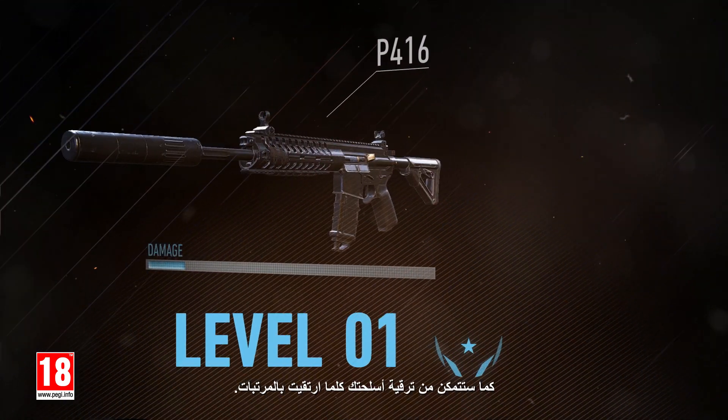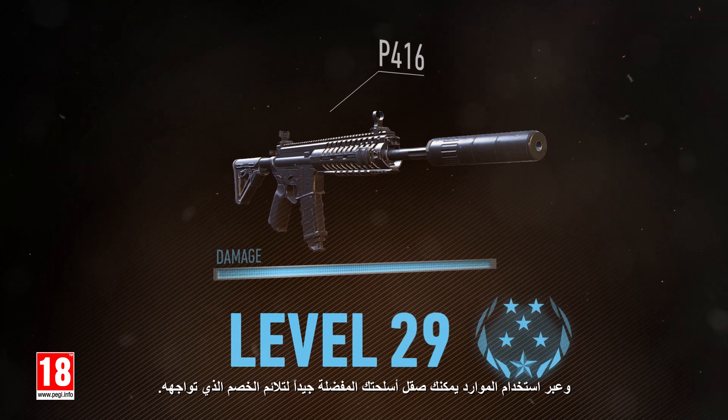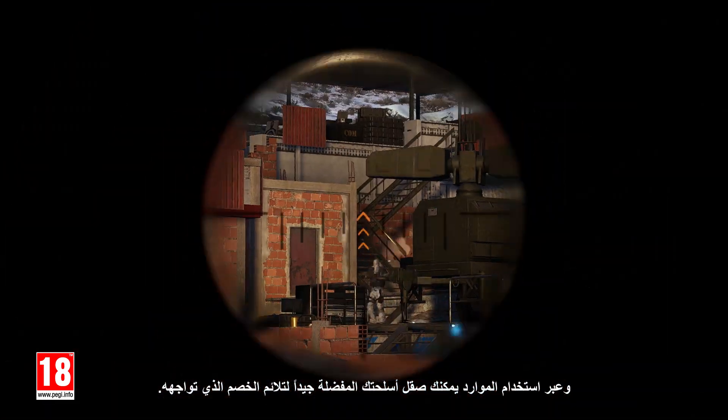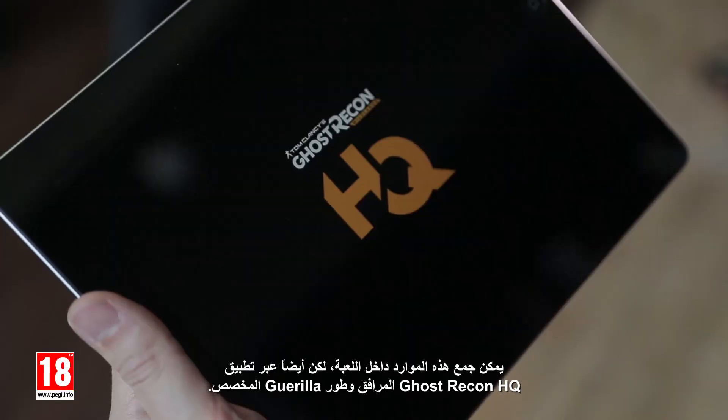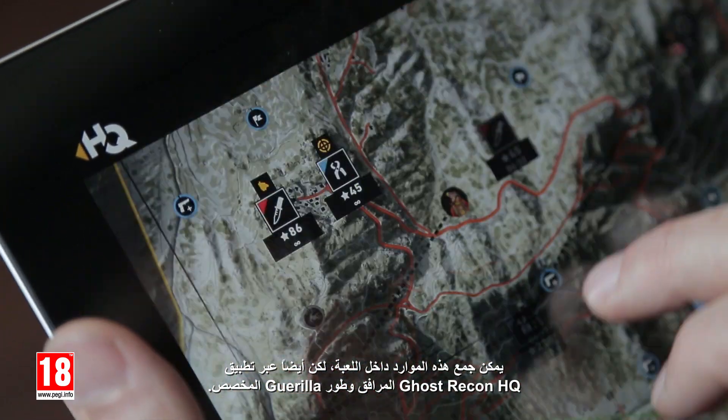You will also be able to upgrade your weapons as you move up the ranks. Using resources, you can fine-tune your favorite weapons to match the opposition you face. This can be gathered in-game, but also through the free Ghost Recon HQ Companion app in the dedicated Guerilla mode.